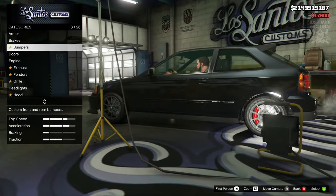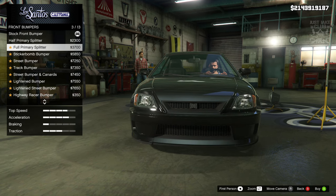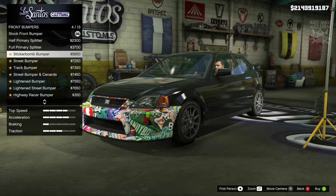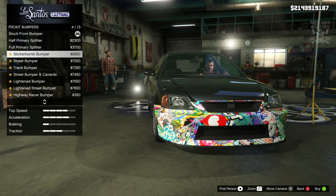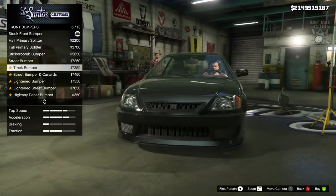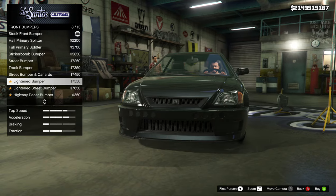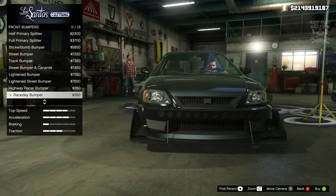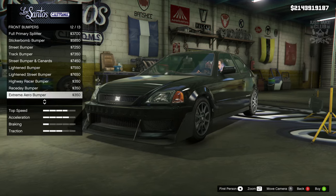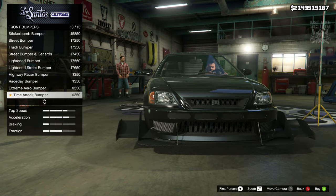For the front bumper we've got loads of options: the half primary splitter, the full primary splitter, the sticker bomb — man that's a cool looking sticker bomb, so much nicer than on any other vehicle in the game. They've obviously used different textures and different images. We've also got the street bumper, track bumper, street bumper with canards, the lightened bumper with drilled holes, one with a huge splitter, a race day bumper with little holes and a massive splitter, and the extreme aero bumper.